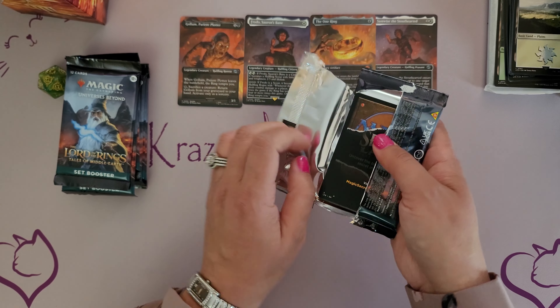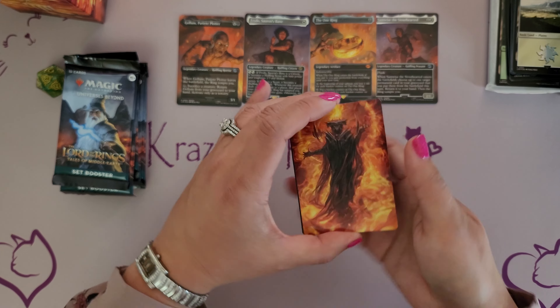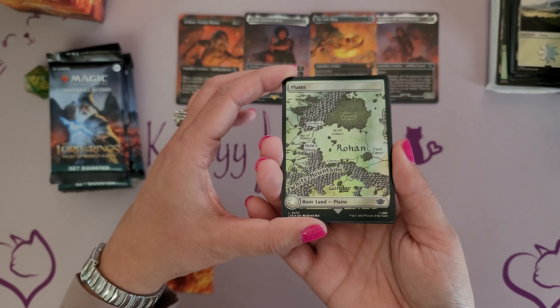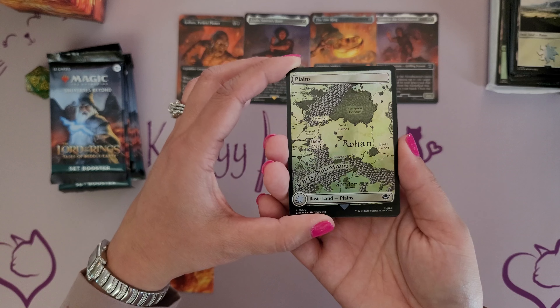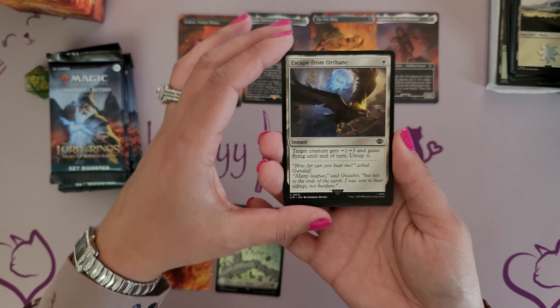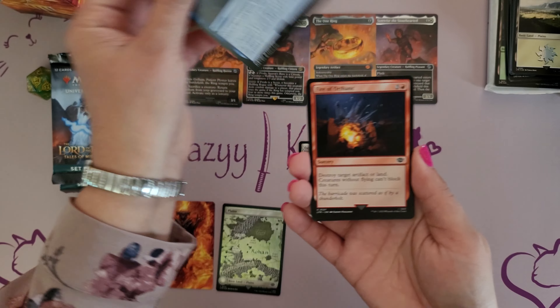So let's go ahead and get started on these set boosters. Pack number one. These have been relatively easy to open — let me know what you have gotten in your pre-release or your bundles, or if you're opening the collectors. These obviously start with the art cards, so we'll put that to the side. And the first card — what a beautiful full art land, a Plains with the map. That is such a cool card. I love that. So already off to a great opening.